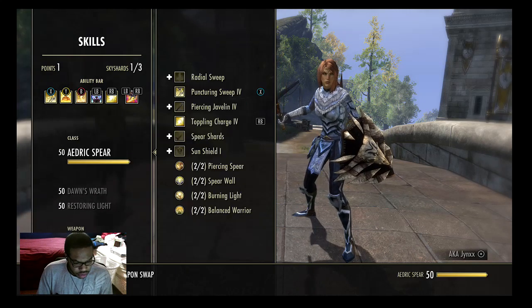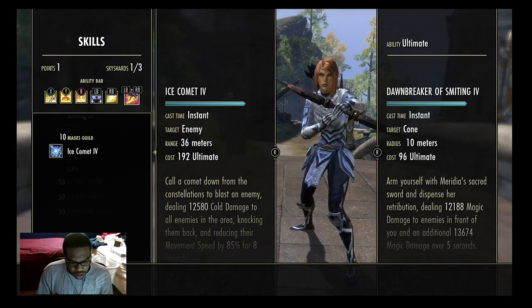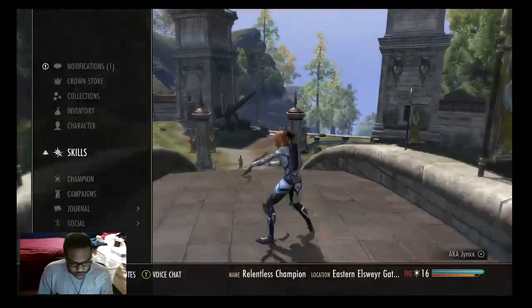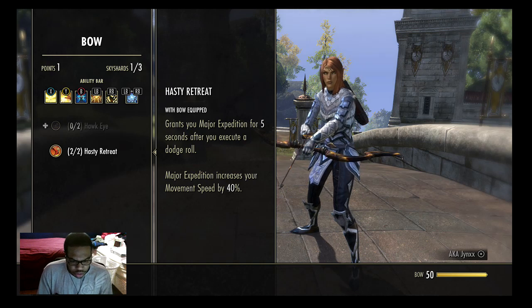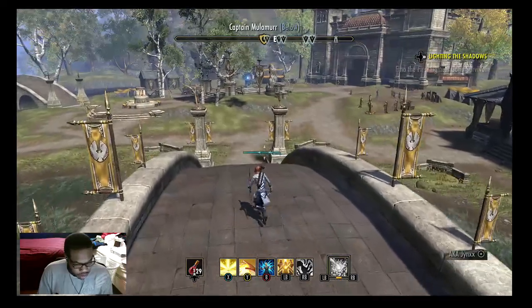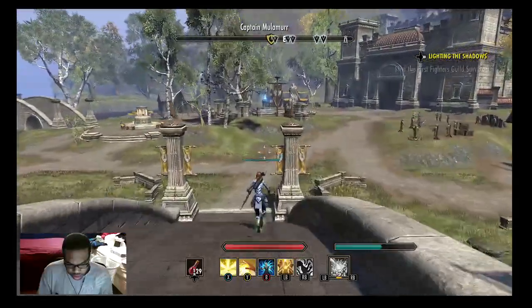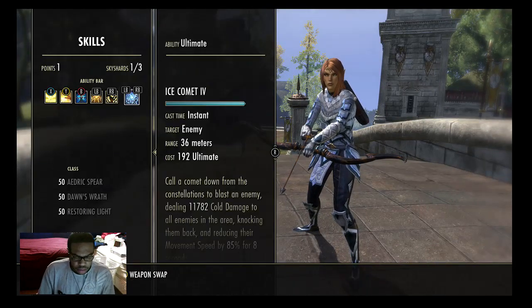Switching to my back bar — before I get to the skills, the reason I'm using a bow is because Templars don't have movement speed; they have very poor mobility. Shout out to Blabufet for showing me this. I use the bow for the Hasty Retreat passive: when you dodge roll you get a 40% movement speed boost for five seconds. Without it, on a resto staff, your mobility is very limited unless you use Rapids — but nine times out of ten you won't use Rapids because it drains your stamina. With the bow and roll dodge you have at least something, even if it's not like a Nightblade.